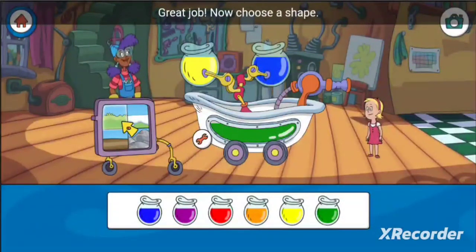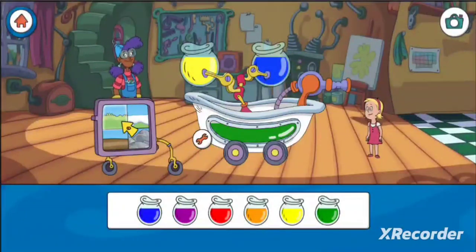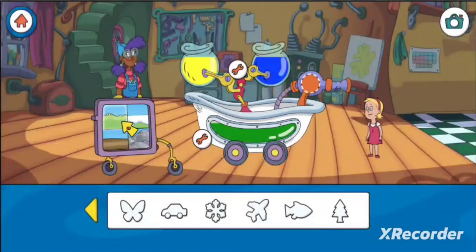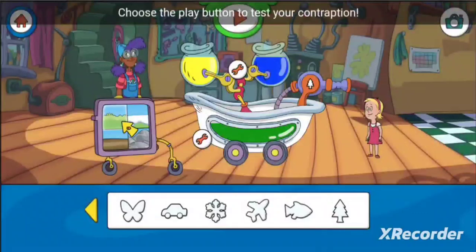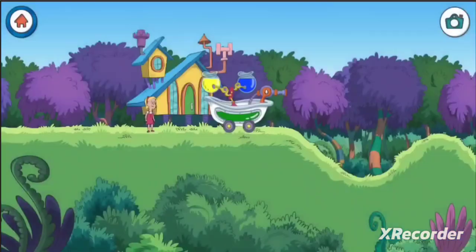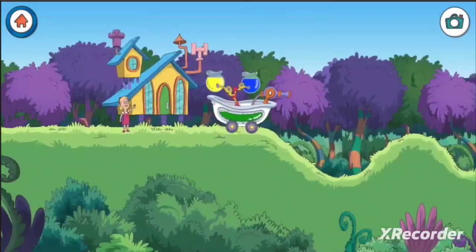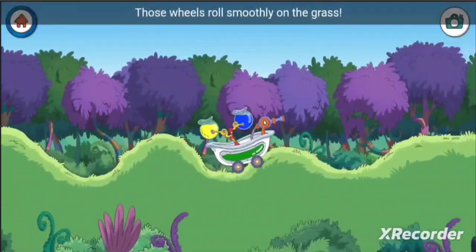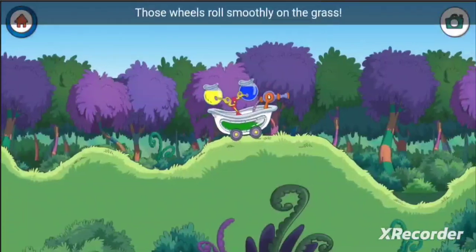Great job! Now choose a shape and drag it onto the mix-a-mover. Choose the play button to test your contraption. Those wheels roll smoothly on the grass!